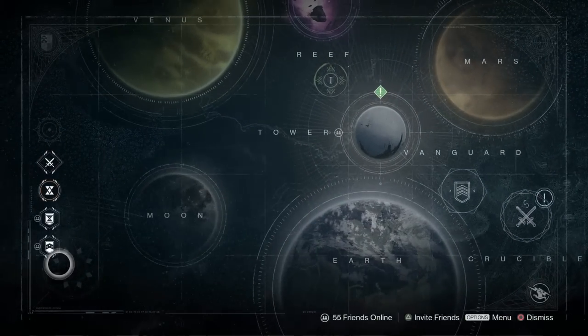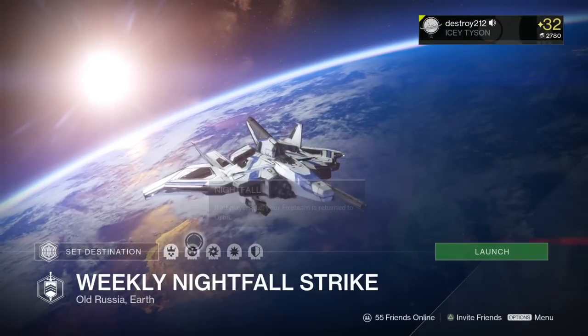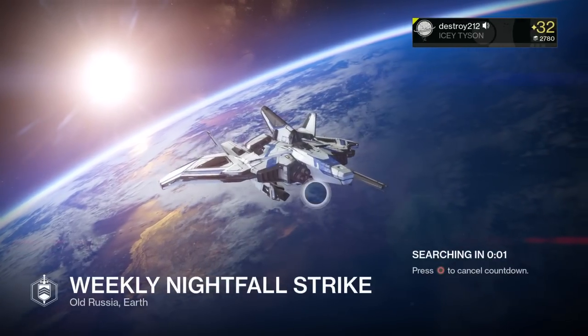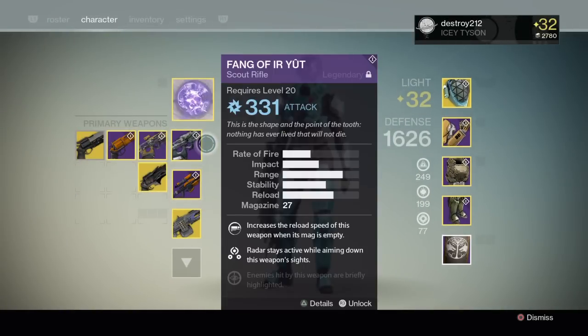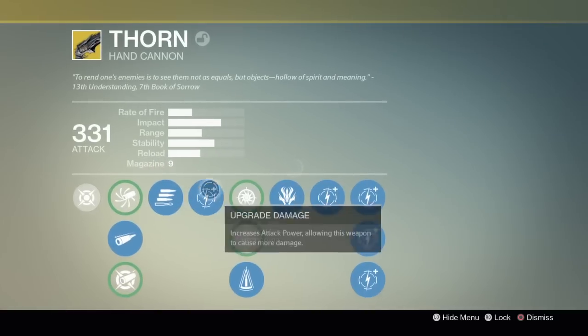So here we are: Weekly Nightfall Strike with Epic, Nightfall, Arcburn, Light Switch, and Angry on Old Russia Earth — the Sepiks Prime Strike. And whoa, that's a deeper shade of purple. I can tell that right off the bat. And Thorn looks dark — Thorn looks so much darker. Holy crap, that's sweet. Thunderlord kind of looks a bit brighter.